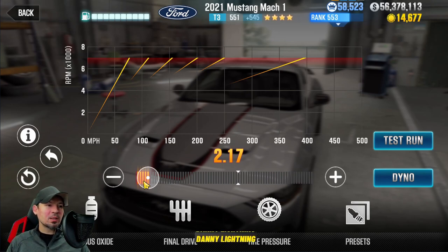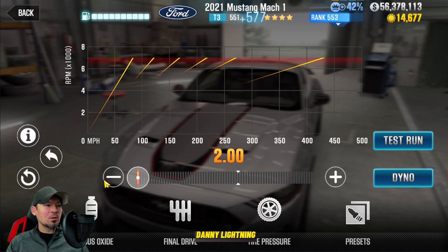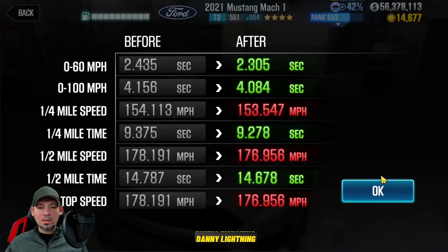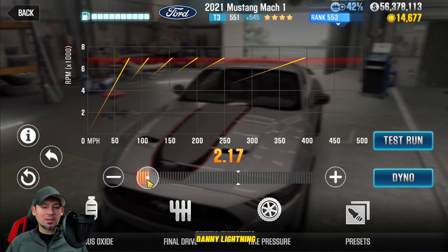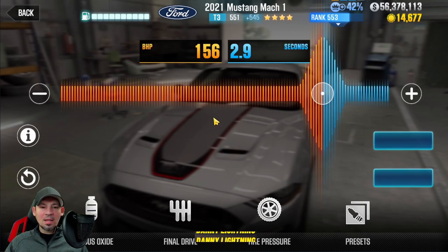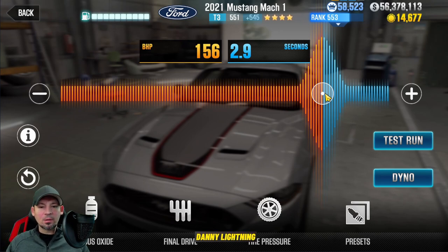I moved the final drive until it hit max speed for third gear, so third gear tops out right when it's crossing the finish line — that actually allows the car to run a little bit faster. When I have it over to the left, it does look like an improvement, but the car is actually running 9.5s and 9.6s instead of 9.3s. So even though this doesn't look as good on paper, this actually makes the car run faster on stage five. For nitrous, I pulled it up until the Evo points got as high as possible. I tried moving the nitrous all the way over to the right, but this actually works a little bit better.